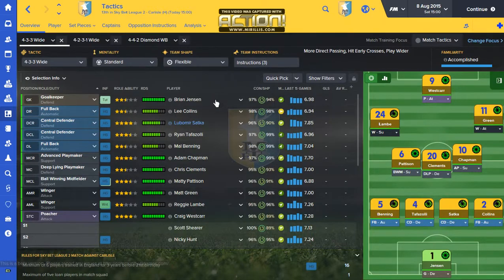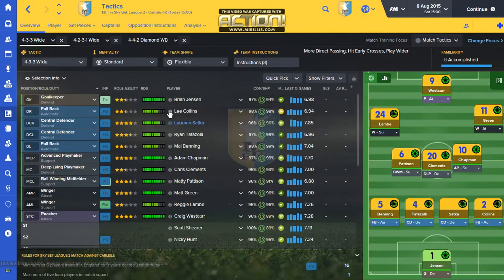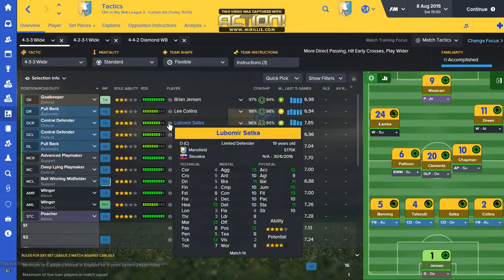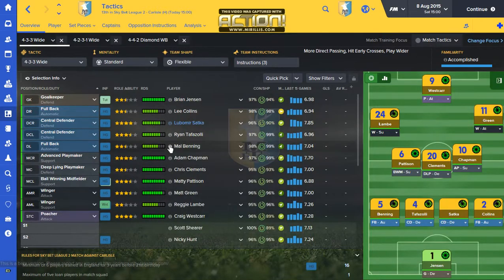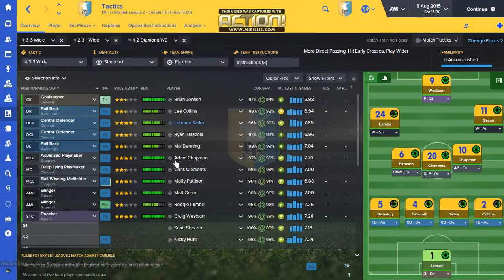I'm going to start with Brian Jensen — my oldest player, 40 years old, loads of experience. He's going to be my number one goalkeeper for the season. Lee Collins at fullback, Satka starting at right centre-back. Tavazoli is really my best player at the club — left centre-back, he can only play left, more of a limited defender but I have faith in his abilities. Mal Benning is actually a winger but I'm going to play him as left-back as I don't have any left-backs at the club.